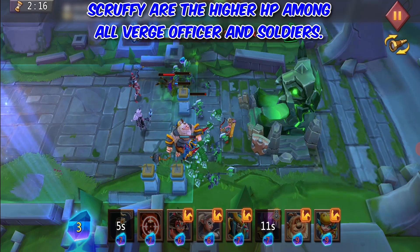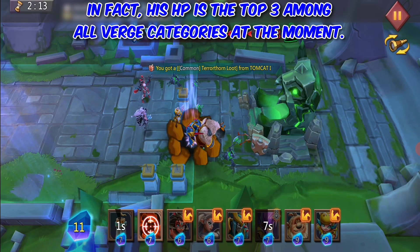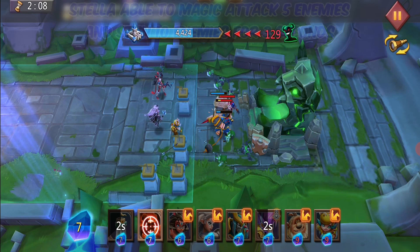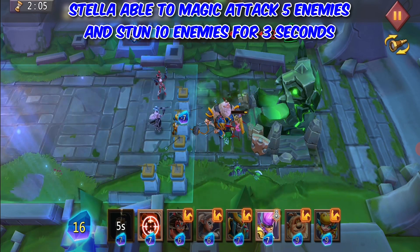Scruffy has the highest HP among all Verge Officers and Soldiers. In fact, his HP is in the top 3 among all Verge categories at the moment. Stellar is able to magic attack 5 enemies and stun 10 enemies for 3 seconds.